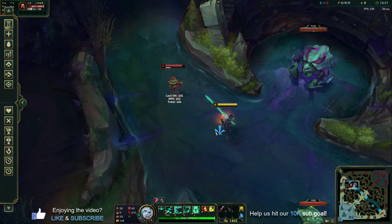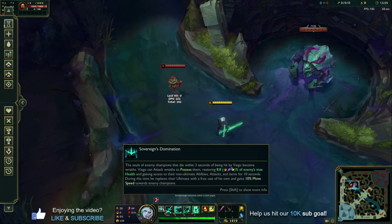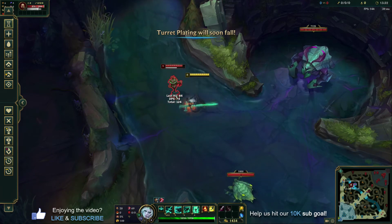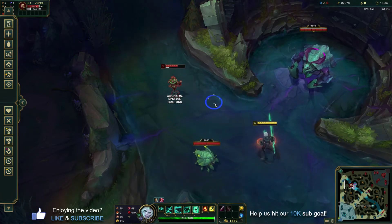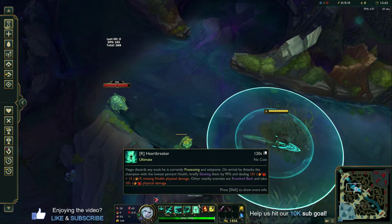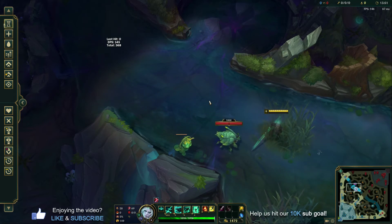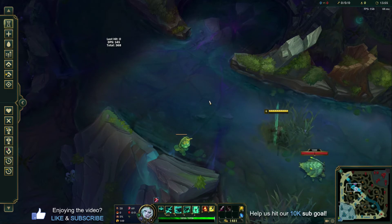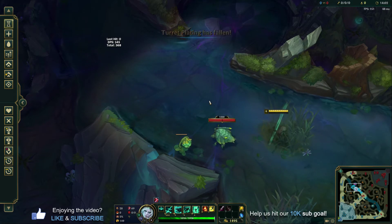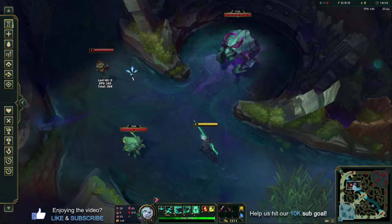Where this comes into play is you can use your R before level 6 if you take over a champion. If you take over a champion, you get a free cast on your ultimate. So let's say we killed somebody and took over their body — now we get a free cast of our R and we can use it on anything we want, even minions, and you'll still have your regular cooldown. This plays into the complexity of Viego's kit: knowing who to potentially ultimate in a fight, stealing the wraith, taking them over and getting free casts on your ultimate. You can reset your ultimate many, many times. This champ has the potential to be very, very broken.